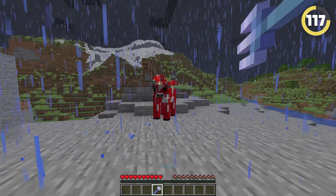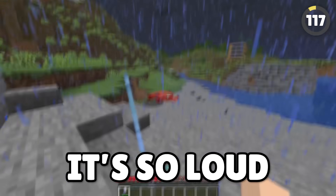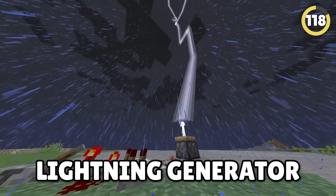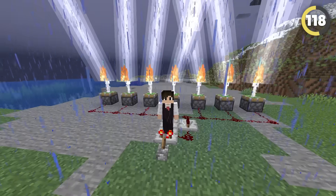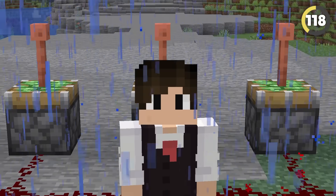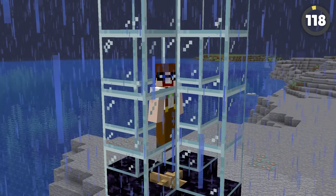Hitting a mob with a channeling trident in a thunderstorm makes possibly the worst noise in the game — it's so loud! Luckily, this crazy lightning generator isn't quite as loud. You can make it with a piston, lightning rod, and channeling trident, and having a bunch of them allows you to trap your friend in a box and give them an electrifying experience.